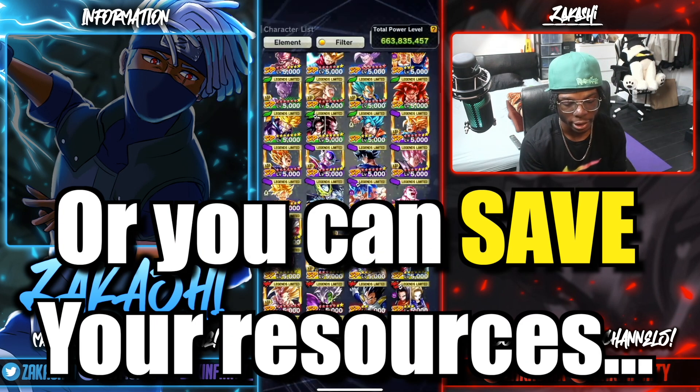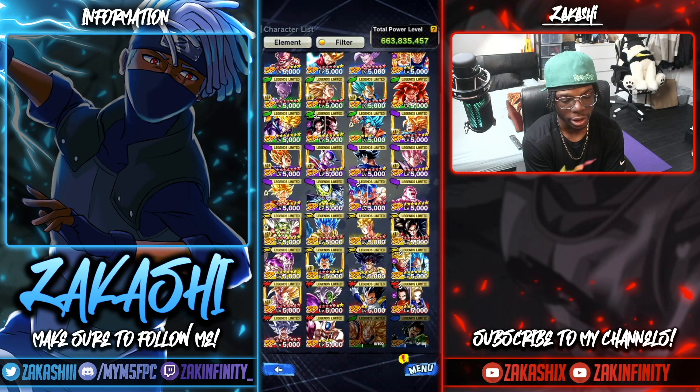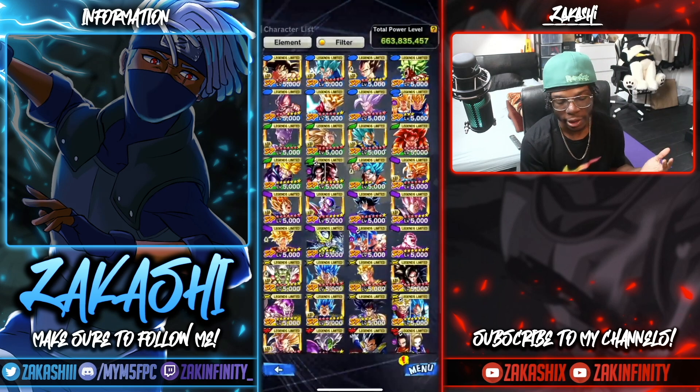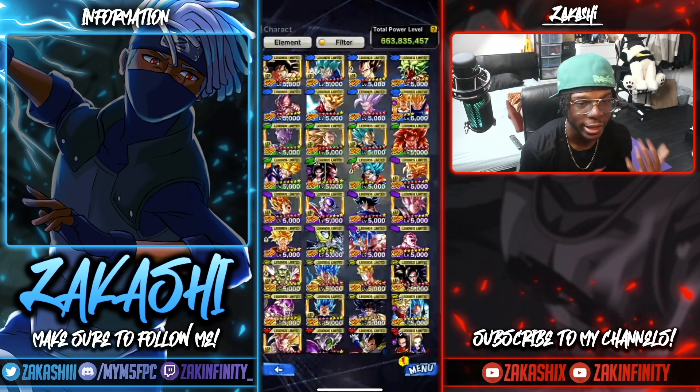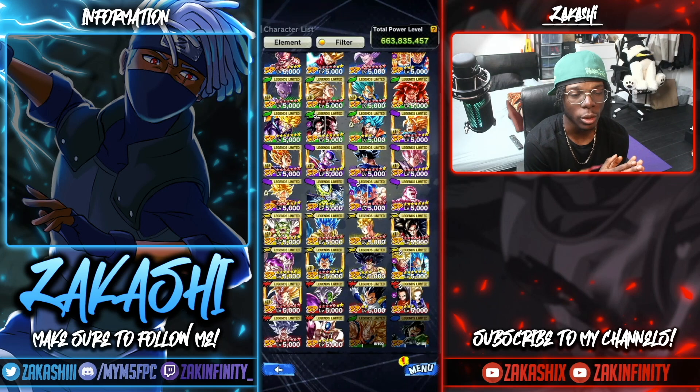If your team doesn't have an ultra, you could pick a Legends Limited unit, because below ultras it's Legends Limited units that fit that caliber. For example, take GT LF Super Saiyan 4 Goku — he'd probably be your main man without a doubt. Pick someone that's a staple for your team — whoever is mailing your team every single game without fail, pick them to art boost more than anything else, and from there your team will only go up. It doesn't make sense to art boost somebody you're not going to use.